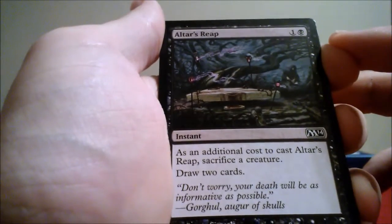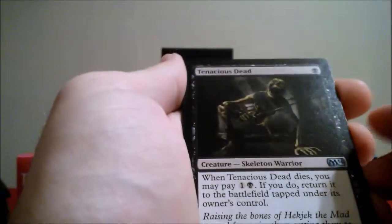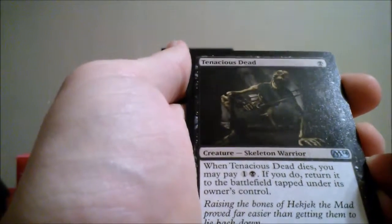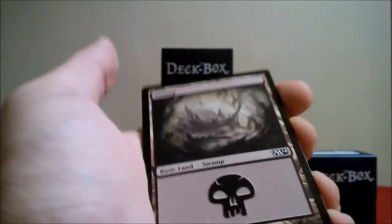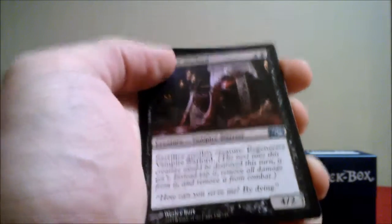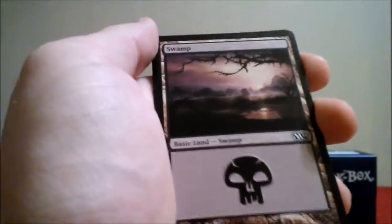Here's a swamp. Here's an uncommon — Tenacious Dead: when it dies you pay one generic mana and one swamp, if you do return it to the battlefield tapped under your control. That's an interesting ability for a one drop, not bad. Here's a couple more swamps. Vampire Warlord — pretty simple, his ability is good overall, it's a five drop for a four/two. Quag Sickness.